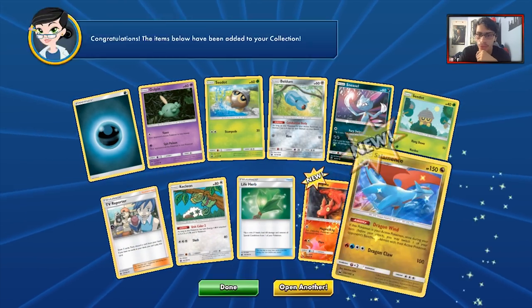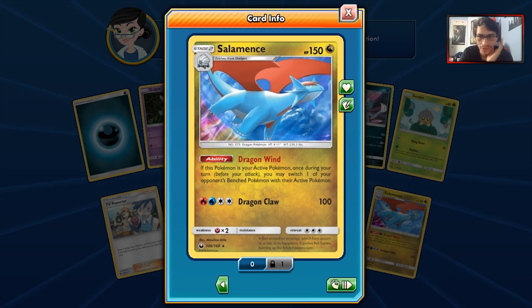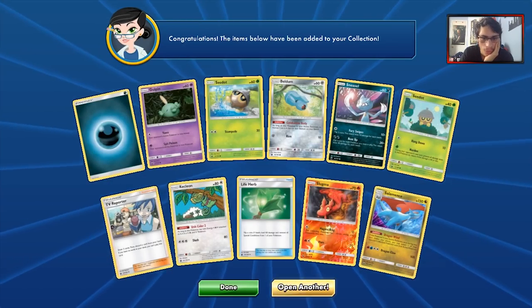Reverse Holo Slugma is great. And we got a Salamence — Salamence is one of my favorite Pokemon. Not that great of a card though: its ability says your opponent switches. Yeah, not that great. Reverse Holo Slugma might be the best card in the whole pack.